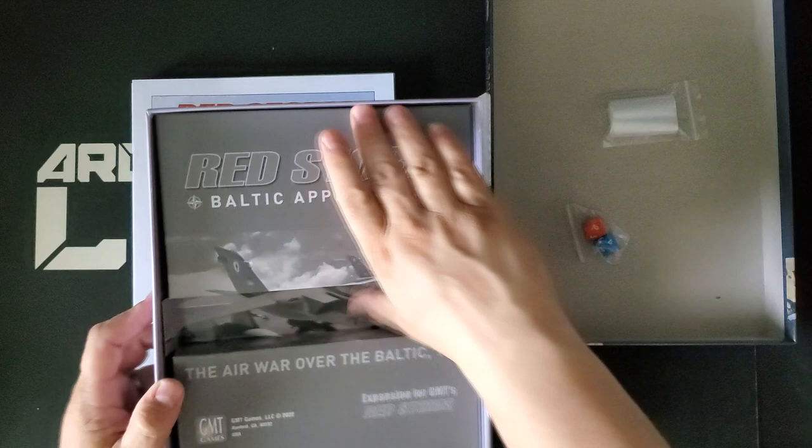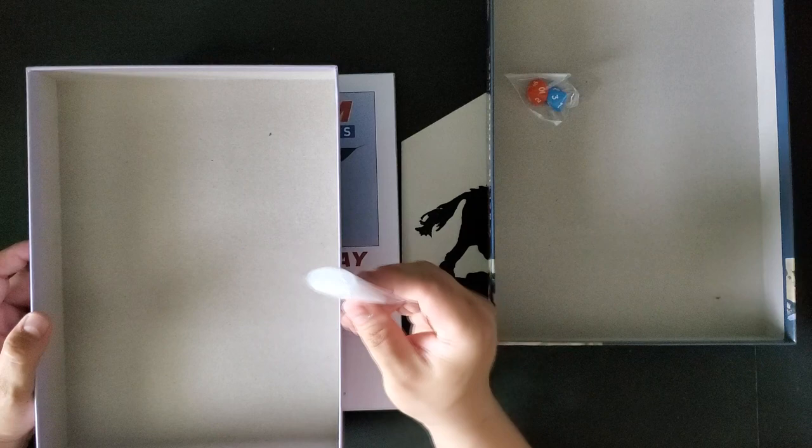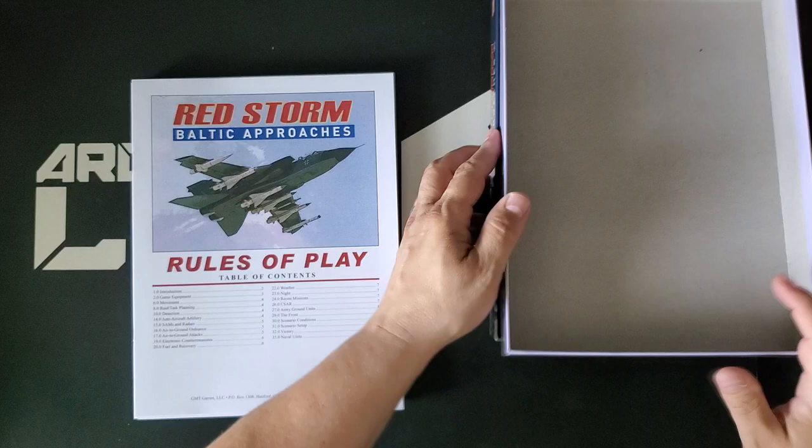We have some really exceptionally tiny, tiny cocaine-looking bags, and I'm not sure what's up with that. But let's take a look at the actual game components. As I said, this is a substantial expansion. I believe Red Storm comes with two maps — well, this comes with two more.